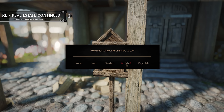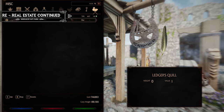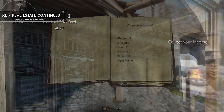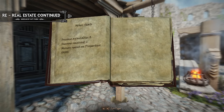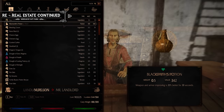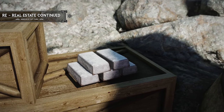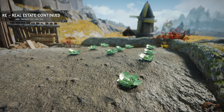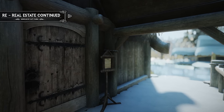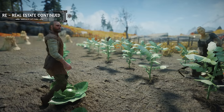Once you have acquired a property, you can set the amount that tenants must pay for their occupancy. Adjusting the payment amount affects their behavior — charging less may result in friendlier interactions and better prices from merchant tenants, while charging too much may lead to higher prices and disapproval. Each type of property offers unique benefits: owning a shop grants you discounts, owning a mine lets you receive extracted ores from your hired miners, and owning a farm lets you receive a portion of the food produced. This mod offers a more intricate and comprehensive landlord system compared to other similar mods.